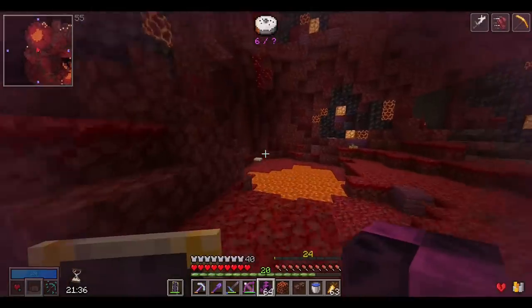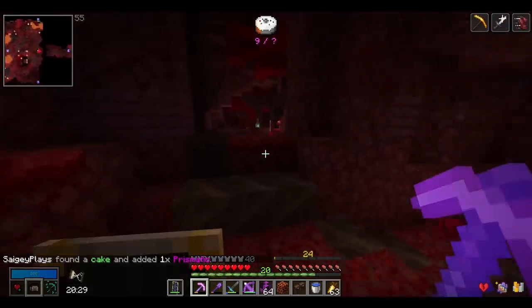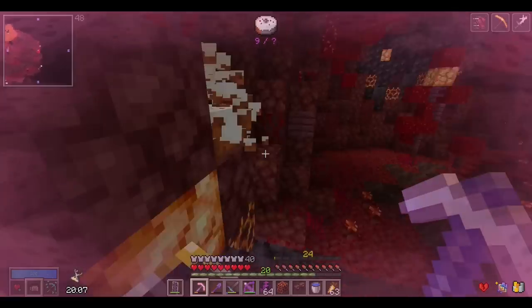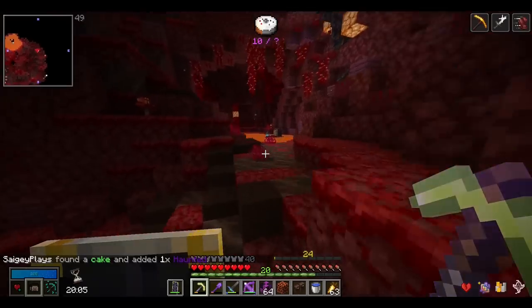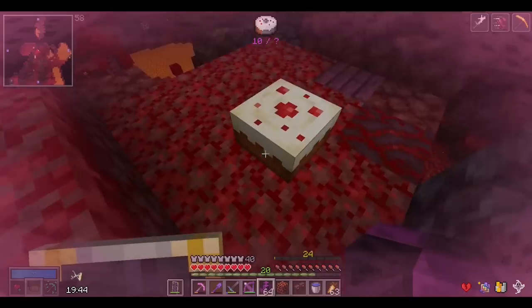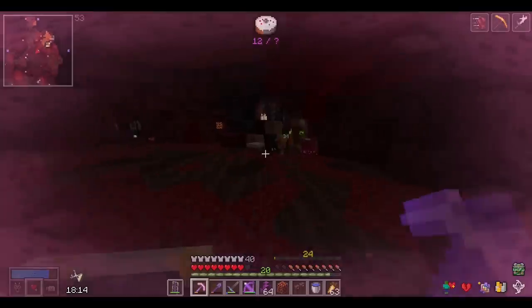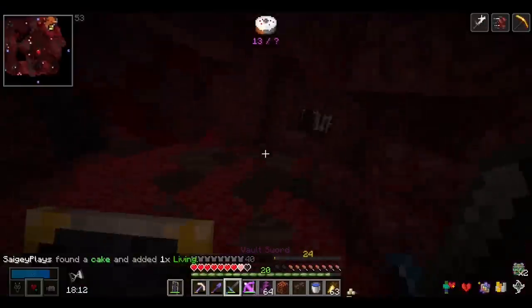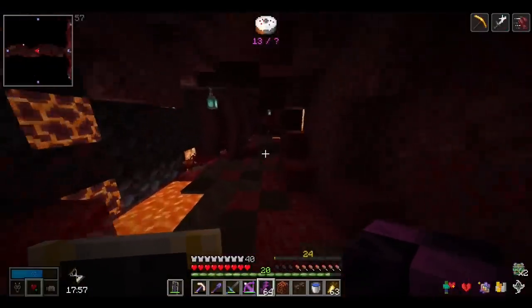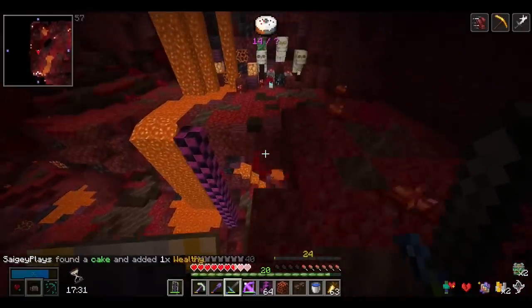We got Prismatic that time, that's pretty good. I'm hearing a ton of piglins so I better get out of here fast. We got Haunted — 50% show chart chance, nice. Chunky Mobs is going to be a huge bummer. I can see the cake but it's right by the spawner. We're up to about 14 cakes now. Oh my gosh, I'm lagging — that's not good.